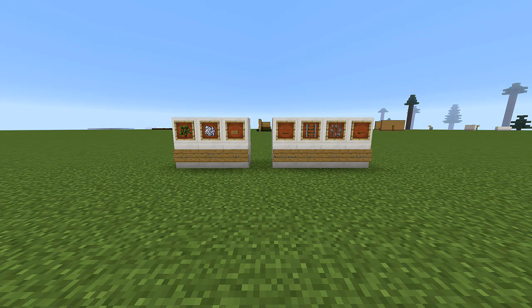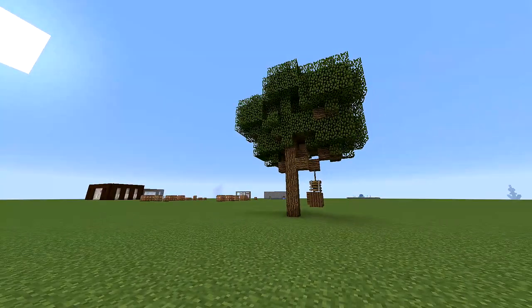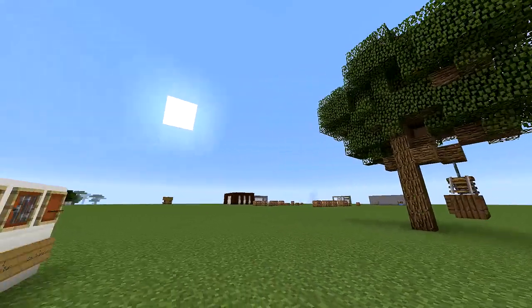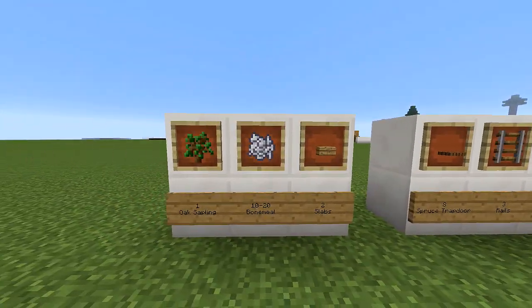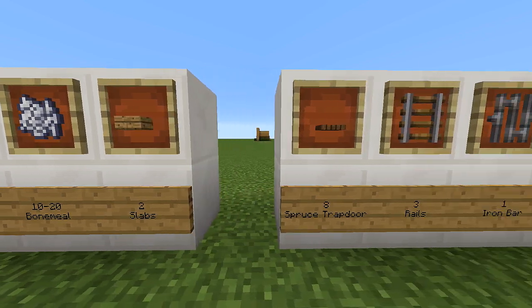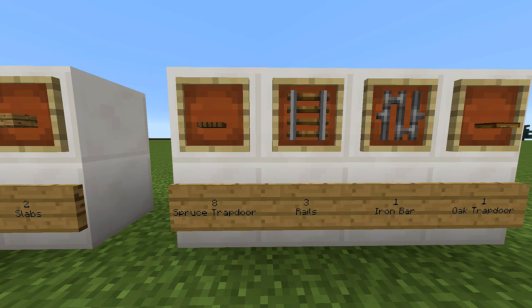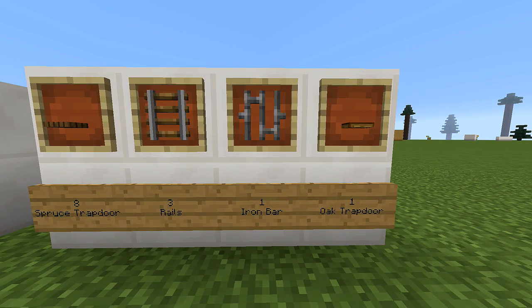I have two sets of materials. One is for making the big tree, because you're recommended to have a big tree for this. Number two is for the actual swing itself. For the tree, you'll need one oak sapling, 10 to 20 bone meal, and two slabs. For the actual swing, you need eight spruce trapdoors, three rails, one iron bar, and one oak trapdoor.